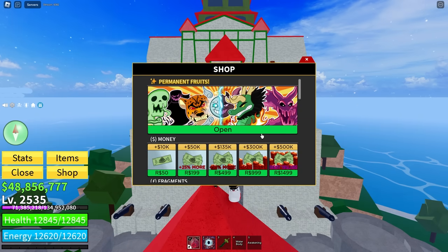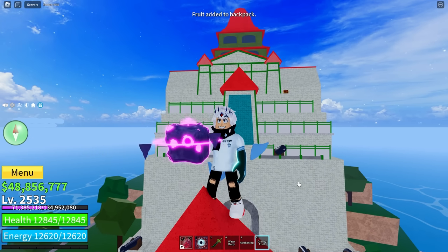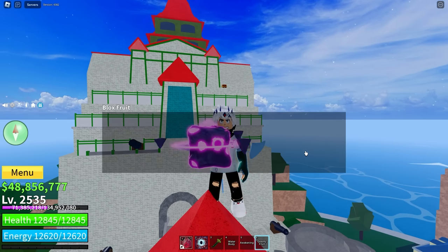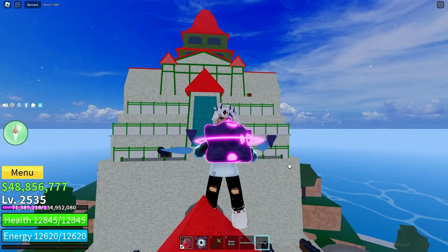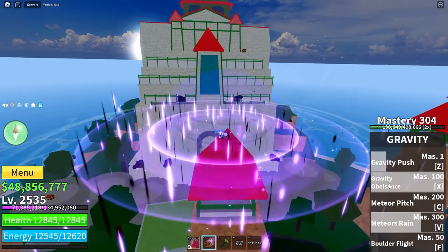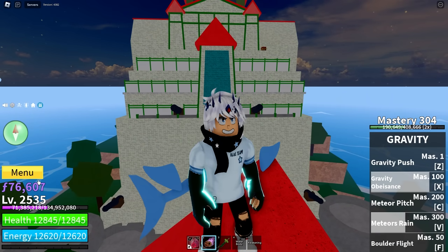Our next devil fruit wasn't at the Marineford war, but he is a big-time marine — and that's the gravity fruit used by another admiral. I like the little islands that float around it. Very cool. Let's eat the gravity fruit. It definitely still has that big purple vibe, which is cool because obviously the gravity fruit is very purple. Still one of my favorite abilities in the game is gravity obeisance. It's cool. Feels good.